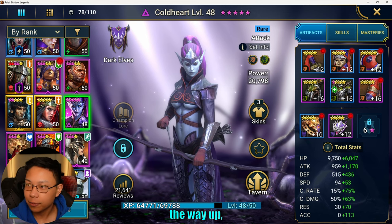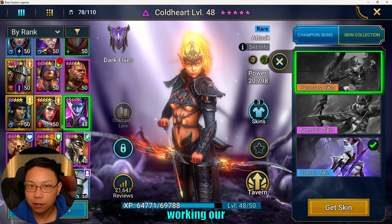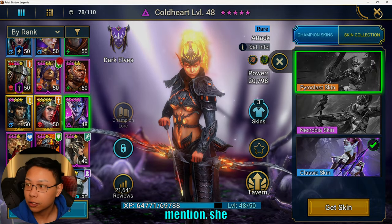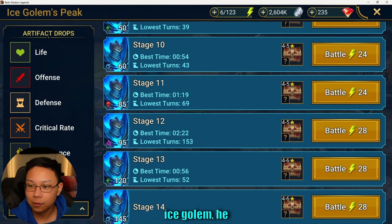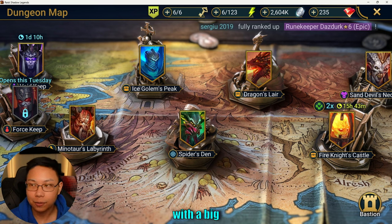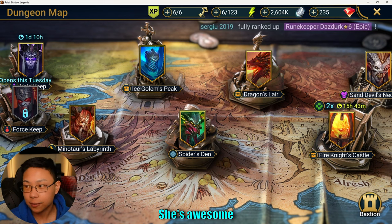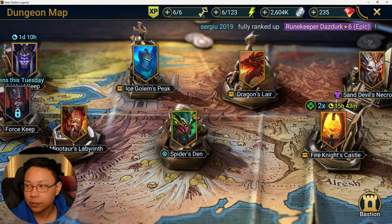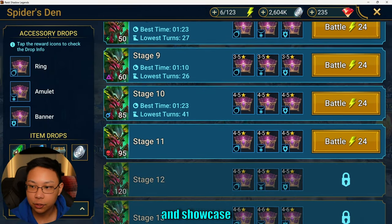Once I increase all of her artifacts all the way up, she's going to be doing a lot more damage. Once I get a banner on her, I think we'll be able to start working our way up into Fire Knight and Spider 20. She also has play in the other dungeons — not so much Ice Golem, maybe for clearing waves, because you don't want to nuke the Ice Golem right away since he retaliates with a big smash. For Dragon, she does hit pretty hard, so I'm going to incorporate her into my Dragon team — she's awesome for wave clearing and overall damage. And her A1 is a quad hit, so going up against Fire Knight she's going to help bring the shield down a lot faster.